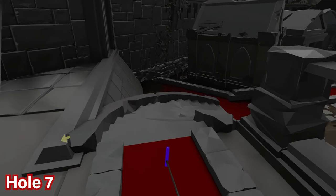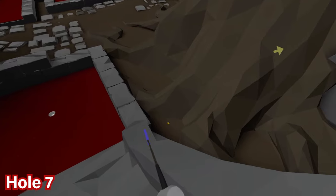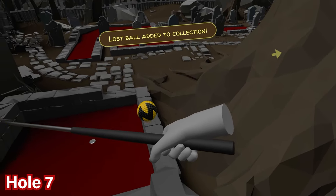For hole number seven, proceed down the staircase and immediately on your right as you get lower down you should see the ball — it sticks out really easily with the black and yellow coloring.